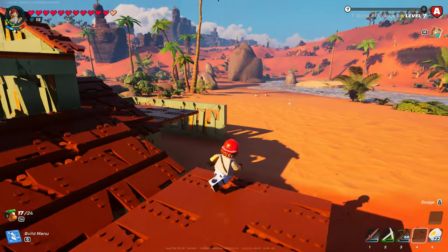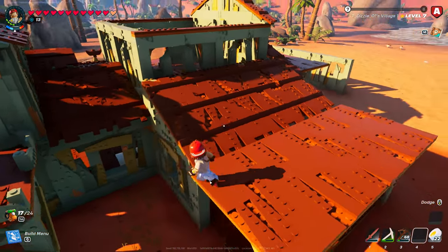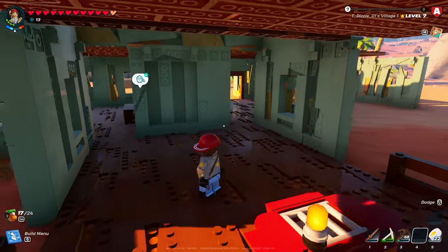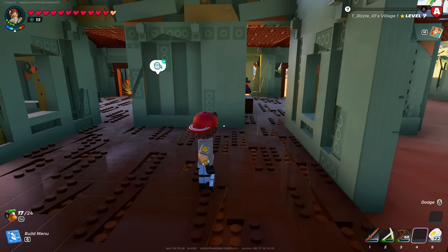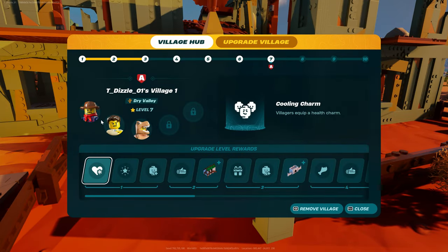I'm thinking I'm gonna fix this so we can put two beds and then two beds, and then we'll need one more. Maybe put a bed back here — no, I'm gonna put the oven, a chest, a chest. Maybe we'll put his bed right next to the oven. That'll take care of it. Actually, we have six now, don't we? Didn't we get an increase in villagers? One, two, three, four, five — no, we didn't. I thought we did.